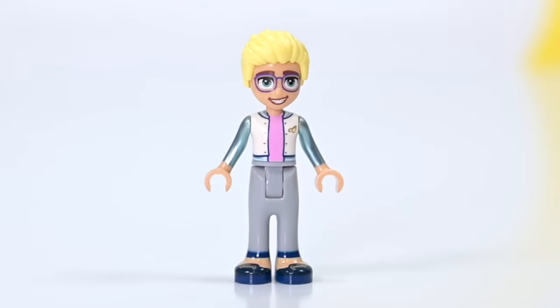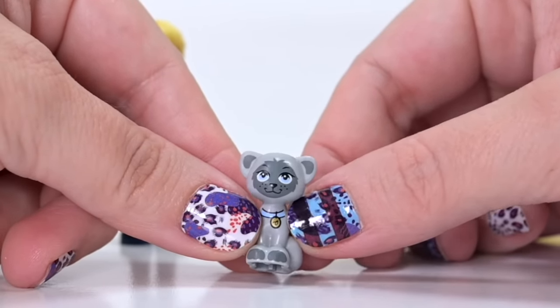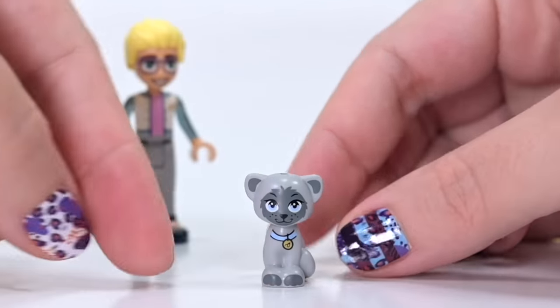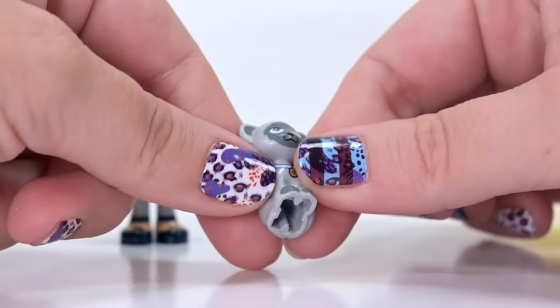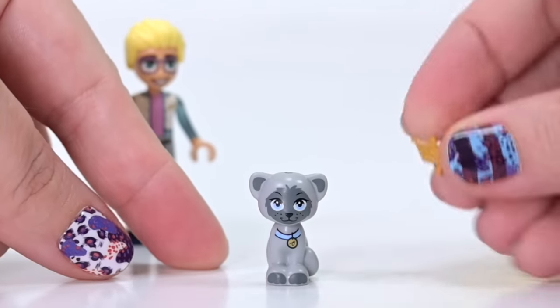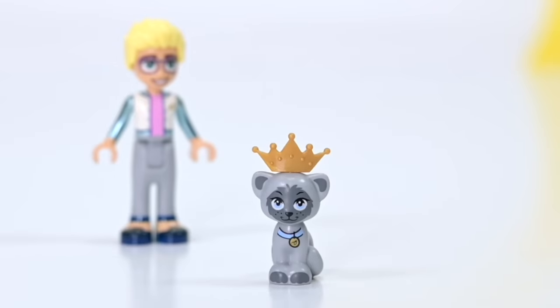Ollie also has a cat. We haven't built his bedroom yet so we don't know very much about him. His cat, according to the building instructions, is called Gertrude, which is a perfect name. We can tell this is Ollie's cat because of her nice blue collar with an Ollie's O on it. Love the new face print - she's really cute. And you can fight me if you reckon she's not a queen, because she totally is.